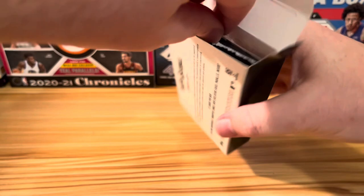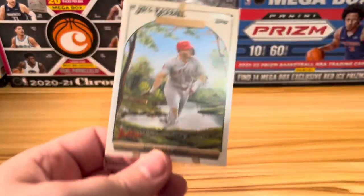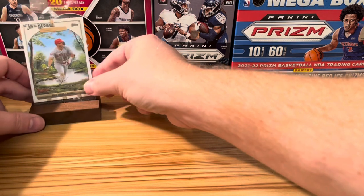So let's kick off box 1 with our easel parallel. You can see there that it is Mike Trout. You can also see the background — I bet we can just stand this right in the pack too. There we go.